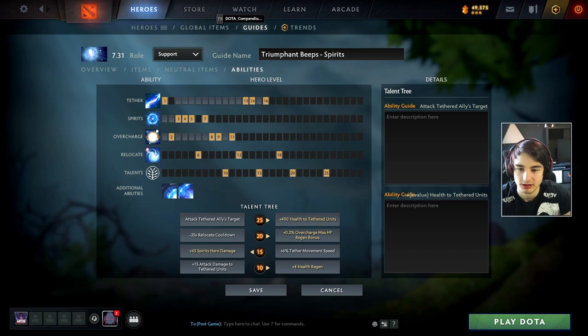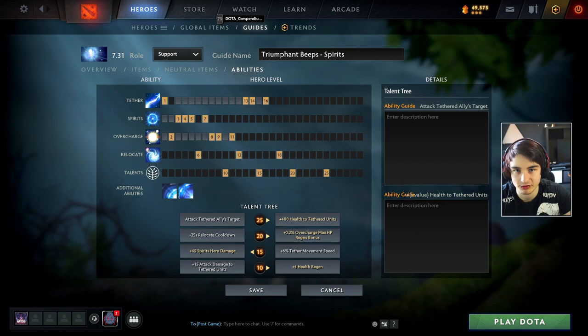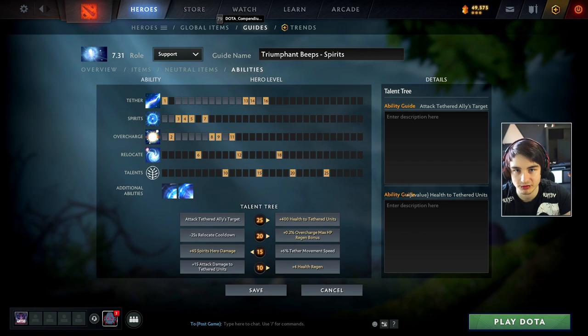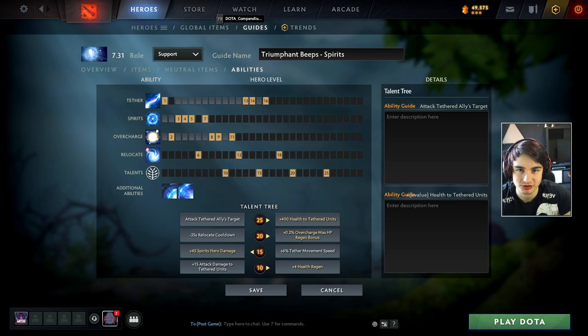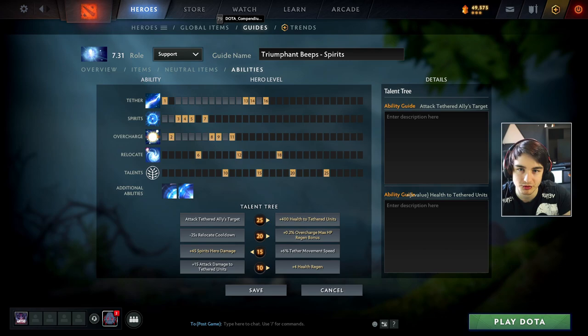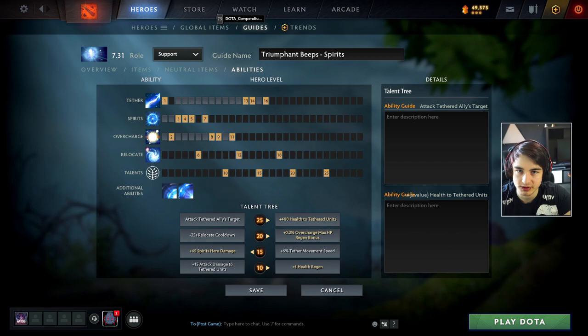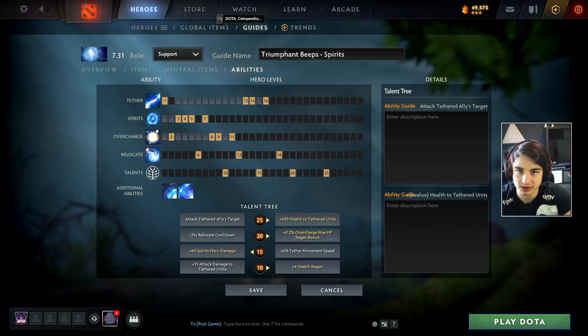The second build is focused around dealing damage with the Spirits. You can also play this as a core in the offlane, or even as a hard carry or mid, but this is less focused on supporting your allies and more focused on being a real hero that deals damage and transitions into a semi-core. As a support, I would only advise going for this build if you have carries that can't make any use out of Tether and Overcharge - for example, if you have an Anti-Mage carry, Queen of Pain mid, and an offlaner where none of those heroes really make use out of Tether and Overcharge early on.